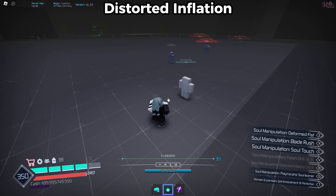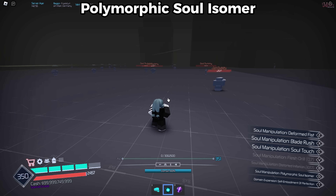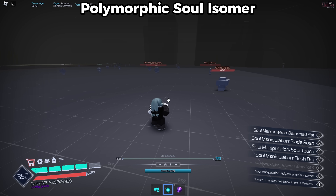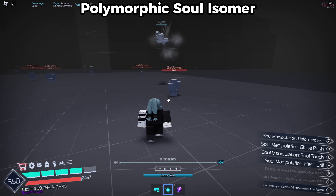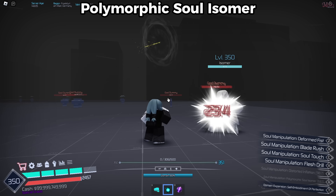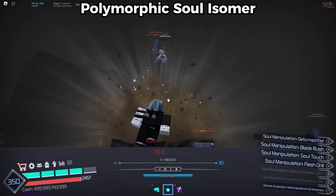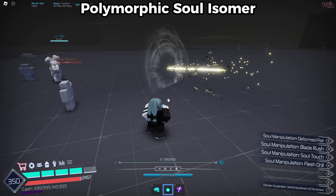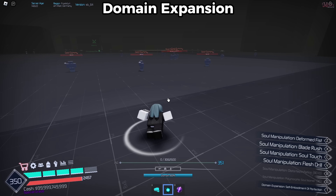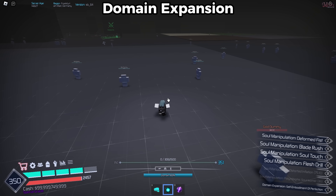The next move is Distorted Inflation — I think it might heal you but I'm not sure, someone let me know in the comments. The next move is Soul Summoner, which spawns a whole clone that attacks the nearest enemy opponent and does your fighting for you. It requires level 350.